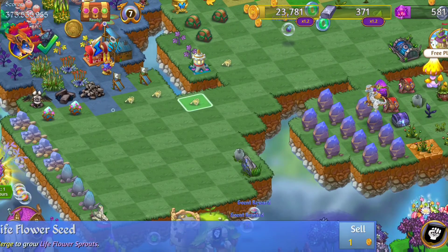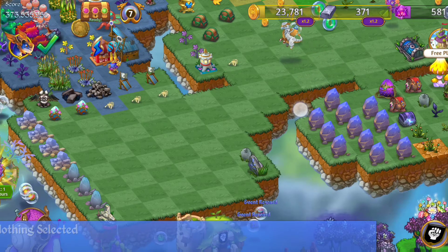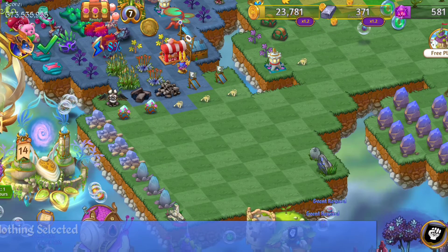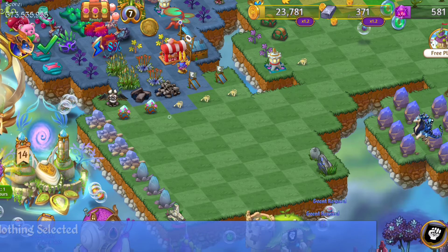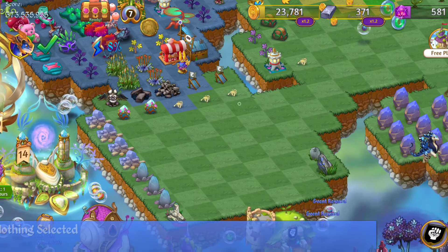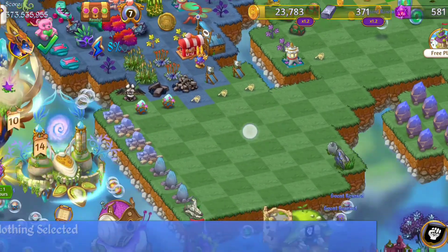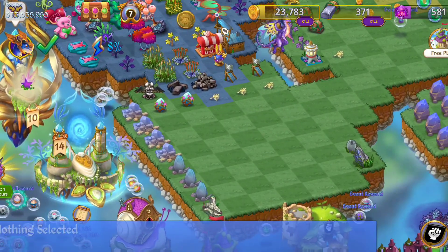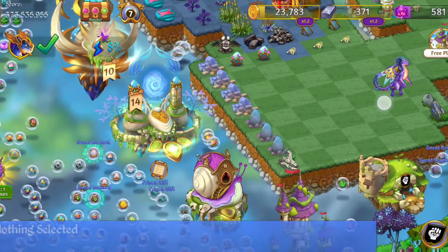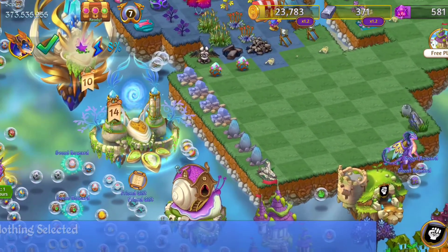I need to start going through them and merging what I have, probably in threes, just to get rid of some. The best strategy for those decision eggs is to bubble any eggs that you don't want to be considered, because what it does is it gives you the options and the third option is always one that you have in camp. I started off with just these nature eggs and by like the second day almost all of my decision eggs were giving that as an option.